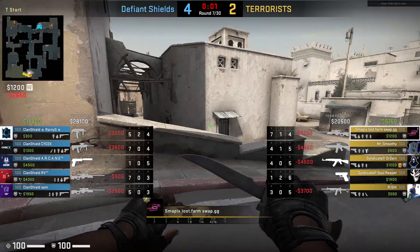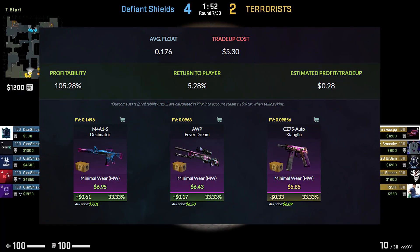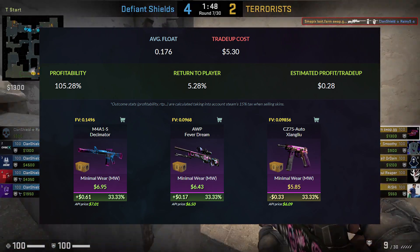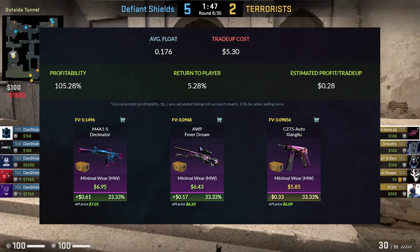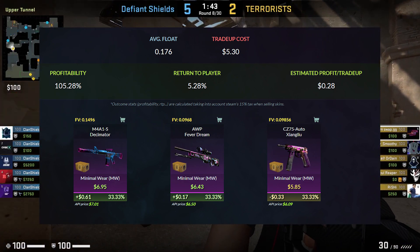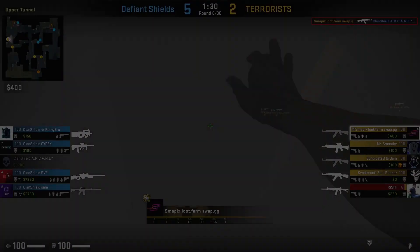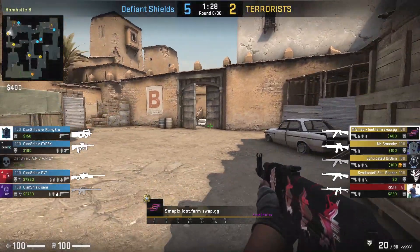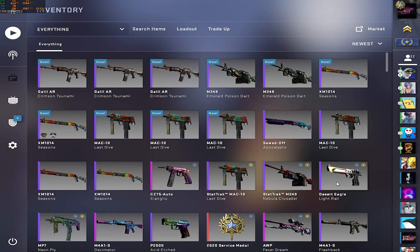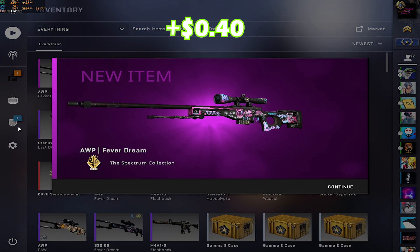Let's look at what we can get. All outcomes will be in minimal wear condition. With M4A1-S Decimator, you make about $1 profit. With AWP Fever Dream, you make $0.40. The CZ Xiangliu in minimal wear is a loss of $0.30 after Steam tax. There are better trade-ups at this price but I went with it because I was able to find the floats. Let's go in 3, 2, 1. AWP Fever Dream — that's about $0.40 profit. We're doing really well for this series and I hope we end up with huge profit.